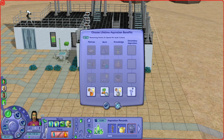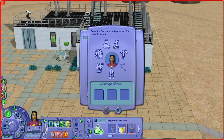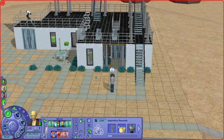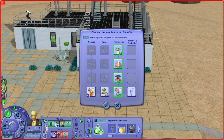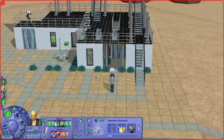He has a lot of aspiration points. We can get you a second aspiration reward. It says he's not as smart as his brothers — don't be mad at me! Why don't we get you a Pleasure one? I don't want them all to be exactly the same. Maybe a Popularity one for this one.